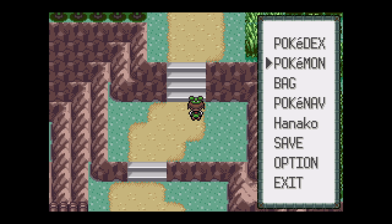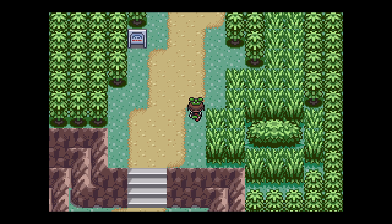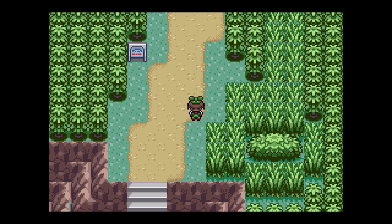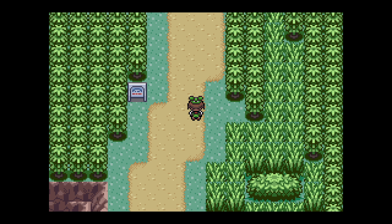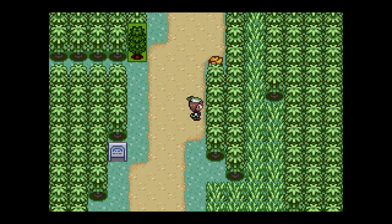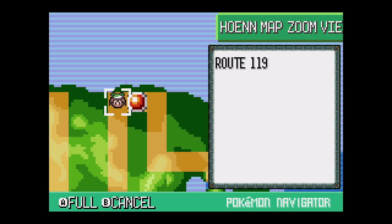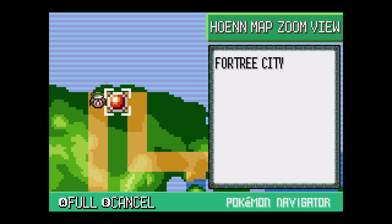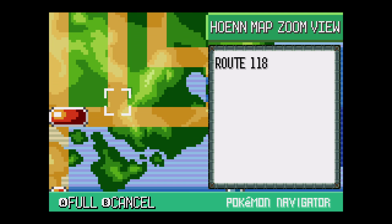Greetings and salutations everyone, welcome back once again for the very first time to the Farts and Craft Show, where today as per usual it's your host Andrew here with Part 27 of Pokemon Emerald Randomized Nuzlocke. Hope you guys are all doing well. On today's episode we are going to be going through Route 119 up to Fortree City.